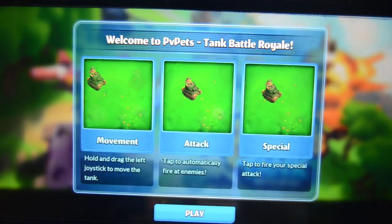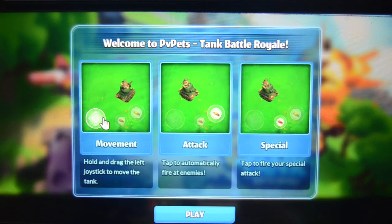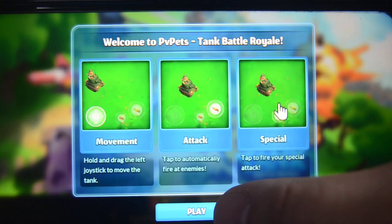Hold and drag left joystick to move tank. Tap up to activate auto-fire response. Tap up to fire special attack. Okay.